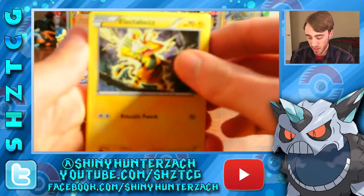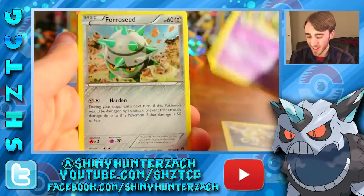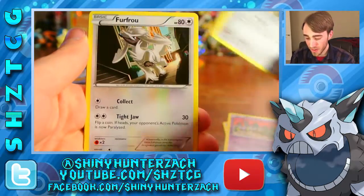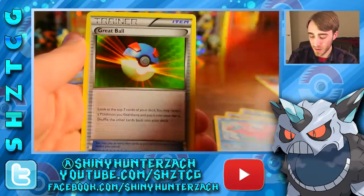We have an Electabuzz, Trubbish — the saddest Trubbish, it looks so sad — a Ferroseed, that's really cool art, a Furfrou, Corsola, Pokemon Catcher, Heatmor, and Great Ball.